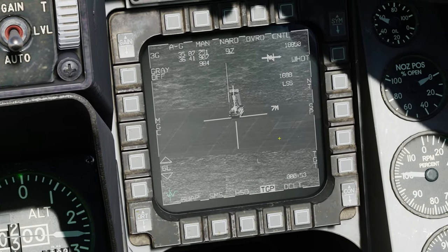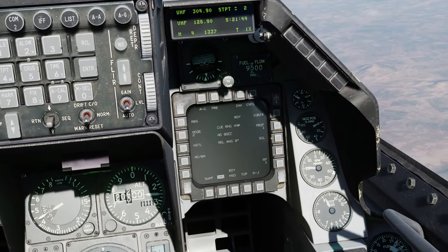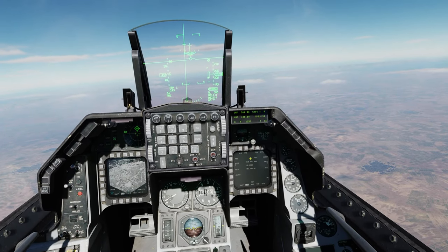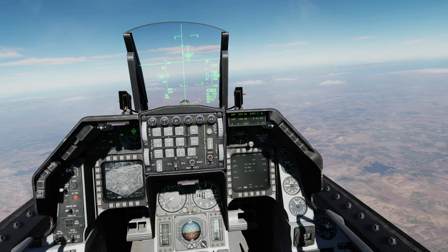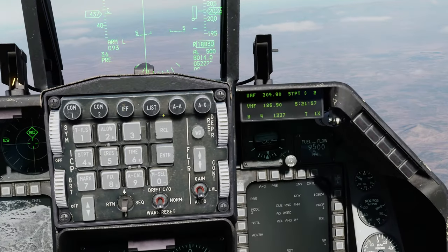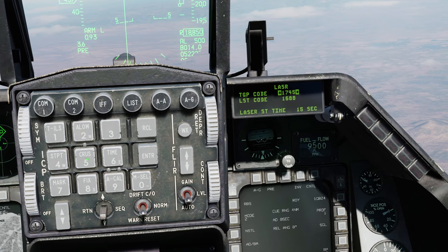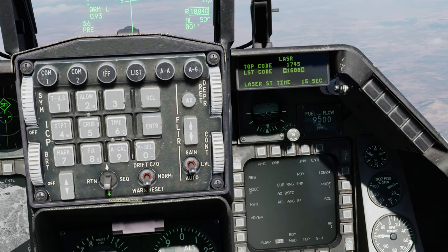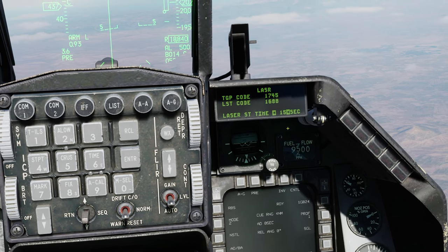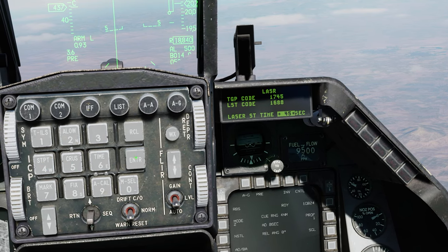Now I'm going for an enemy radar on the ground and will switch to the GBU-24. To watch my GBU-24 guide, check the link in the top right of your screen. I'll go again into List, 0 for Miscellaneous, 5 for Laser, then dobber switch down twice. 15 seconds will not be enough for a Paveway 3 bomb, so I suggest switching it to 45 seconds for the GBU-24.